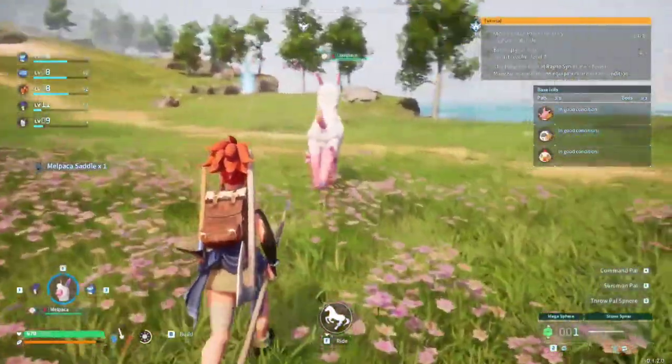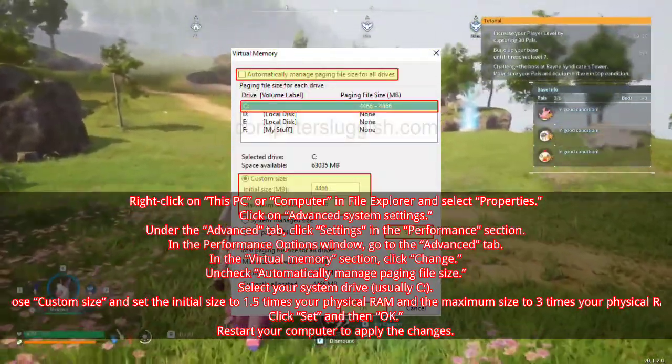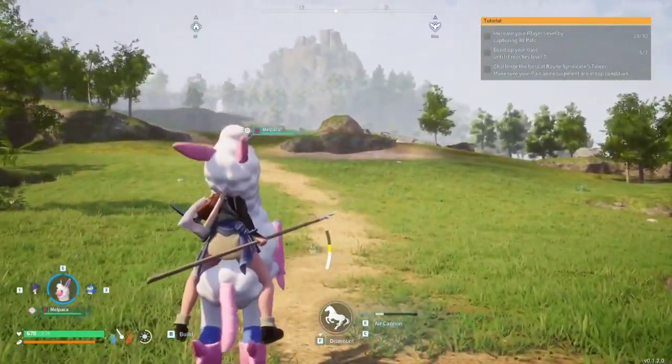Solution 6: Increase virtual memory. Enhance performance by increasing virtual memory. Adjust settings in the Advanced tab under System Properties.